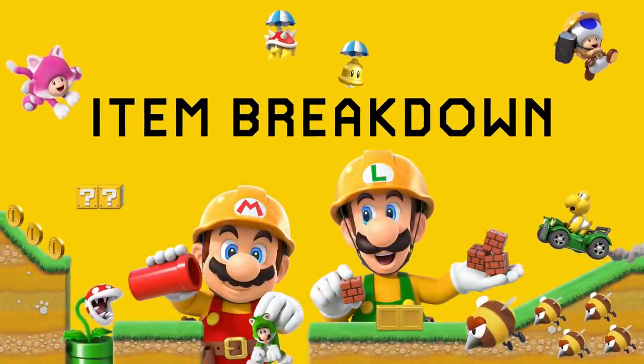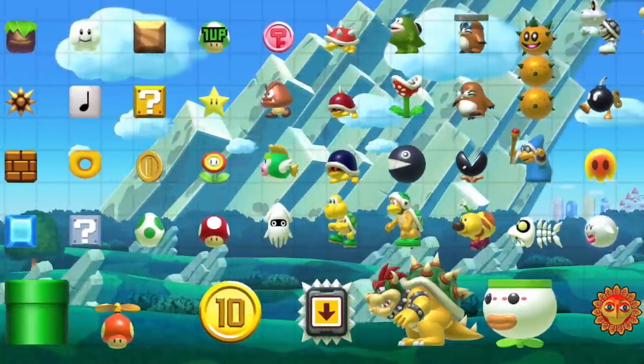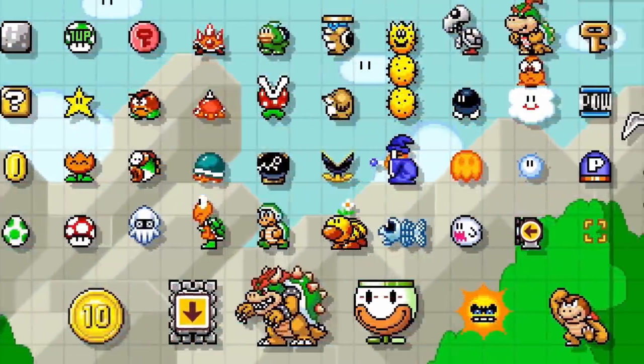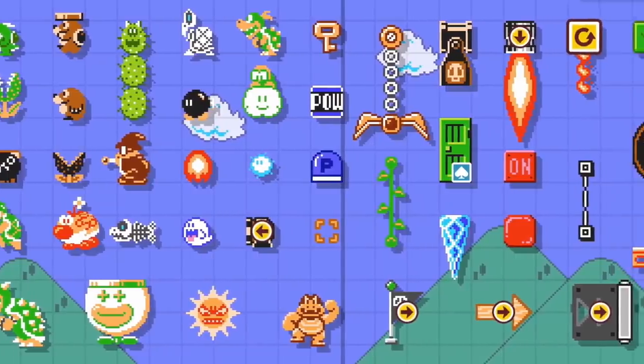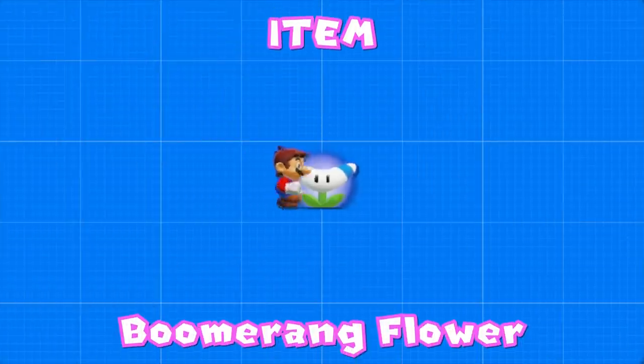Welcome to Item Breakdown, a series where I analyze every single item in Mario Maker 2, go over their properties, and find interesting ways to use them in our own levels. This video is all about the Boomerang Flower.